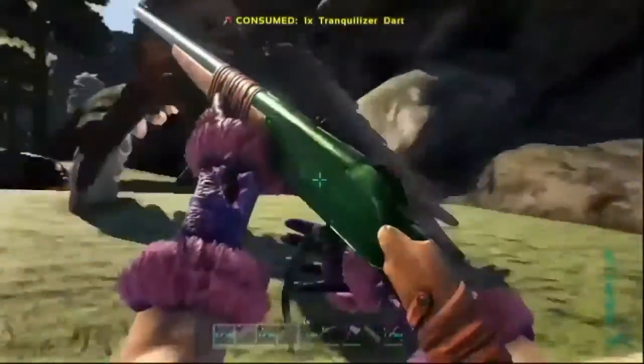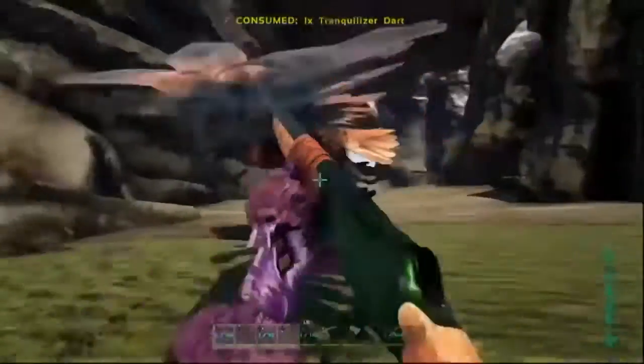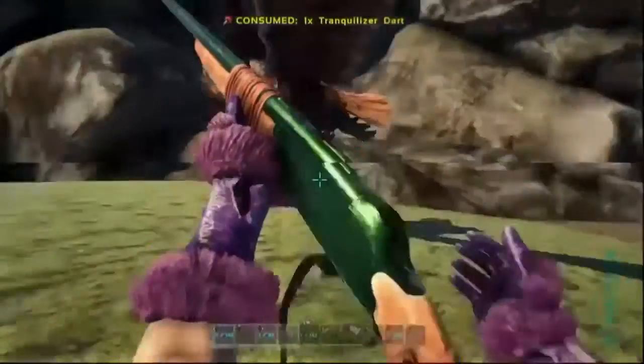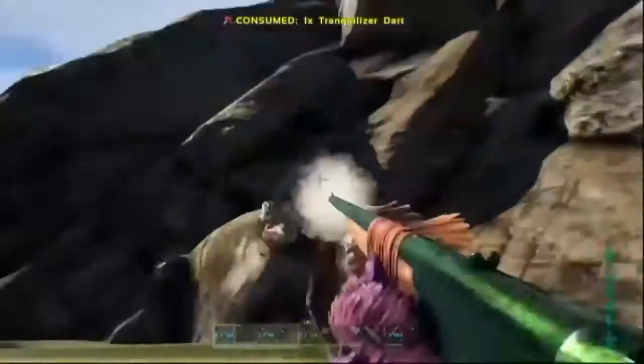Once you get the RG down you need steg kibble — that's stegosaurus egg, citronal, prime jerky, and as with all kibbles, add fibre and mejo berries and water. To put it in your cooking pot, you've got your kibble.